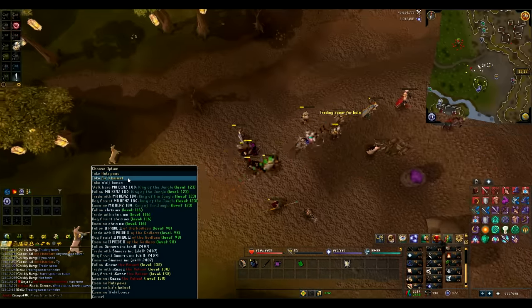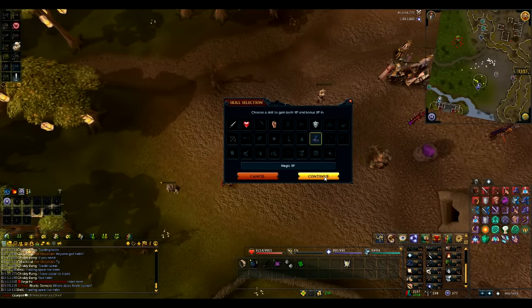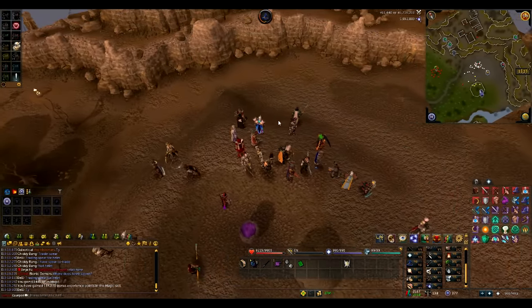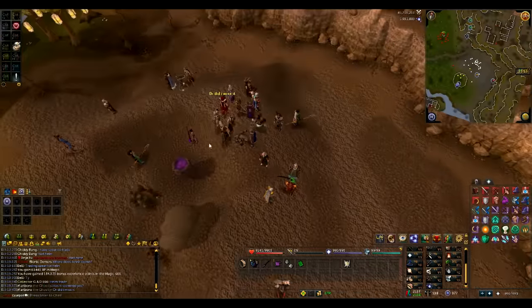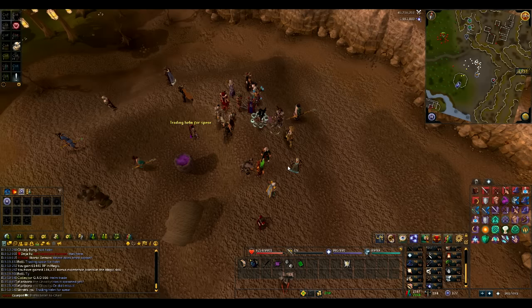It looks like I got the drop the first time, which is cool. I got the boots, which gain XP in a combat skill. I'm going to do magic because I've got 99 on all the others. I got 184,000 XP for that, and I'm 96 magic. So maybe it's closer to 200k XP if you have 99 in it. I think this is where Fenrir spawns, next to Lali, so hopefully Fenrir will spawn soon. I can then hand in my spear and helmet for divination XP.